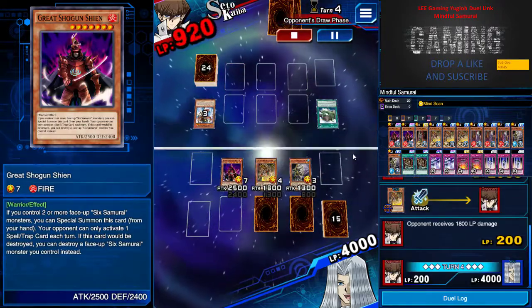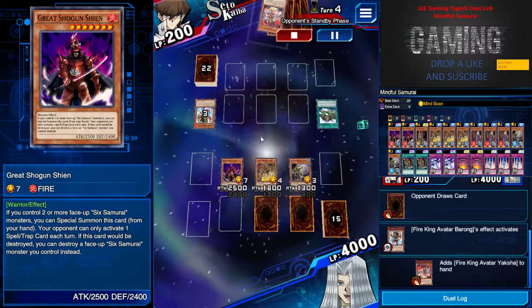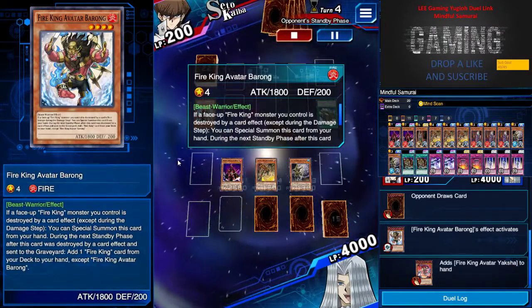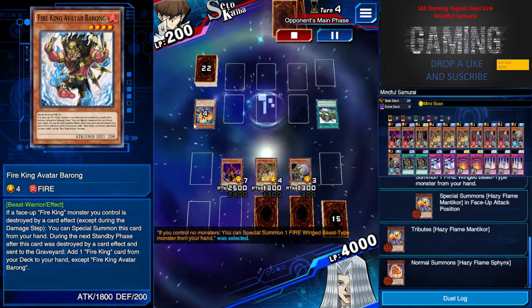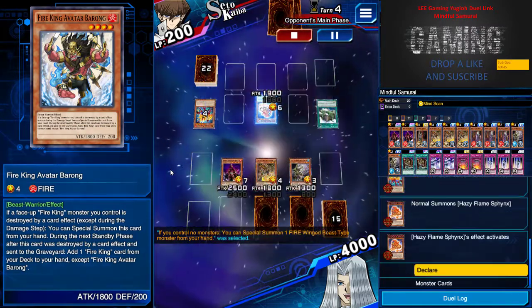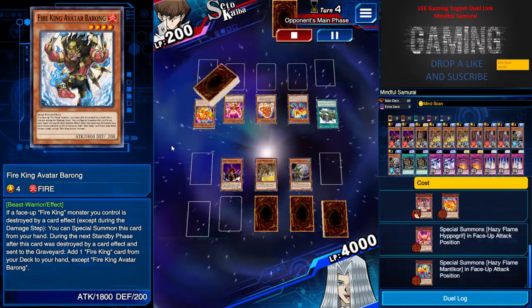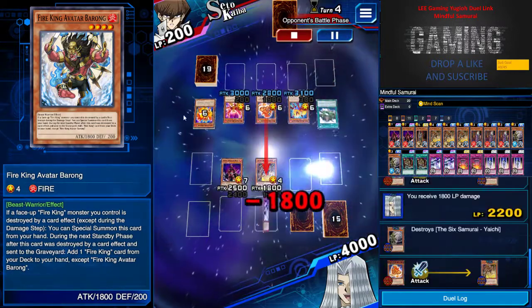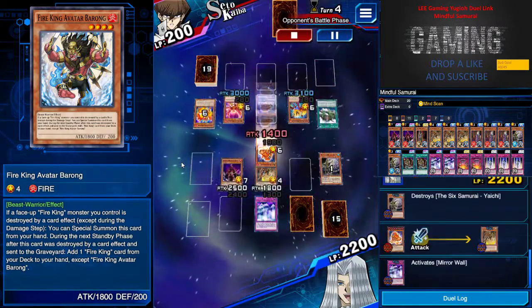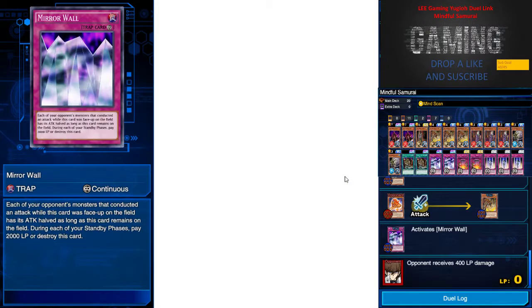I was pretty comfortable — I just sat on my cards, especially my boss, and waited a bit for an OTK. But look at this turn — it's sick. First he activates the effect of this Fire King Barong and just keeps flooding the field. Look at this play — how can a 30-card deck become a 20-card deck by turn 4? Luckily my Mirror Wall came to hand and I won the game.